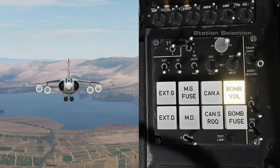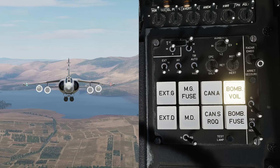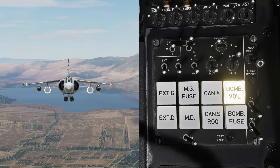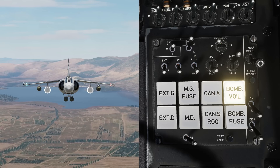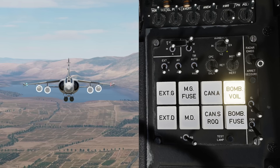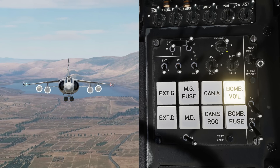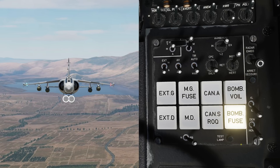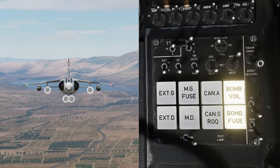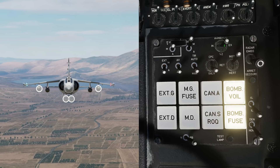On top, the bomb/rocket selector — this doesn't select bombs or rockets like the name might suggest, but rather it selects the wing stations. 'In' selects the inboard wing stations, whilst 'X' selects the outboard wing stations. Setting the switch to the middle 1+2 position will select both inboard and outboard stations. This selector has no effect with only fuselage bombs selected, and having the fuselage bomb selected will always drop regardless of wing station selection when in combination with wing bombs.